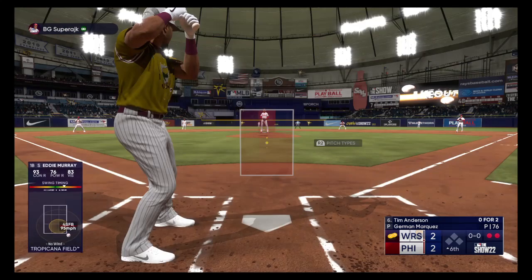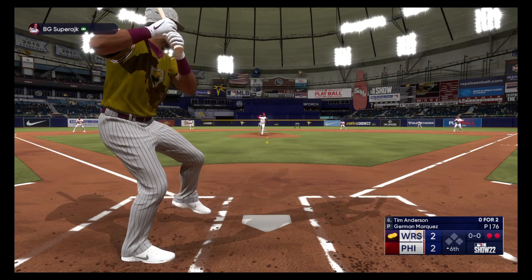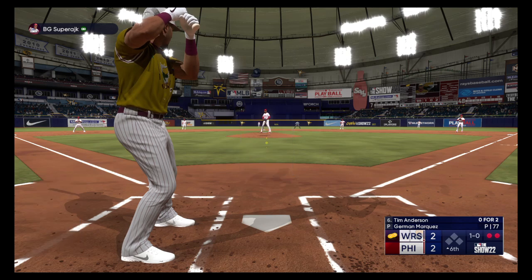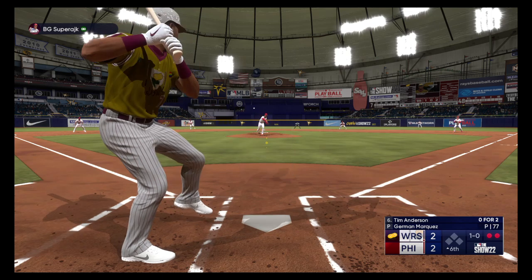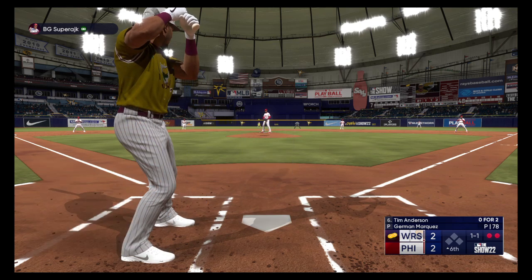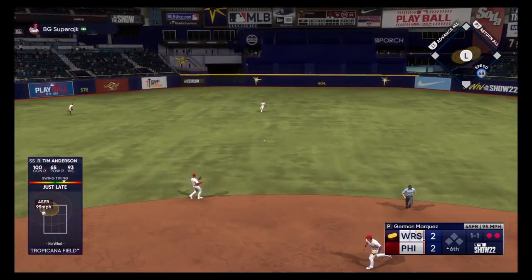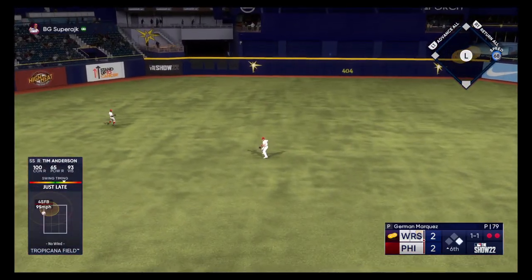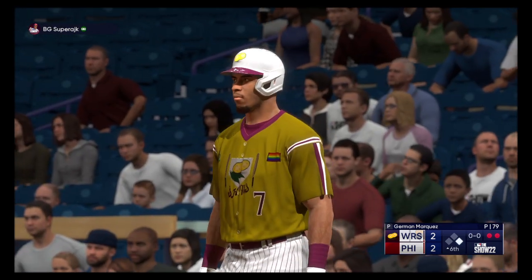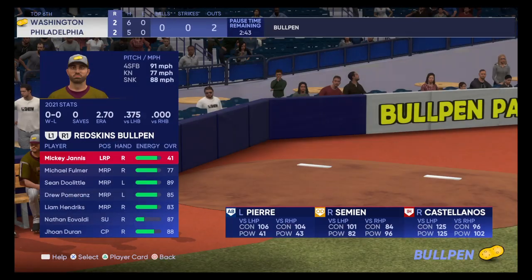Two outs, bases empty, and the batter will be the shortstop Tim Anderson. First pitch not close — 1-0. Now wanted, 1-1, ball one, strike. Swing and a ground ball up the middle — that's a base hit! He just kept it simple, played pepper with the middle of the infield and took it back where it came from. And there's just no one there to knock it down.